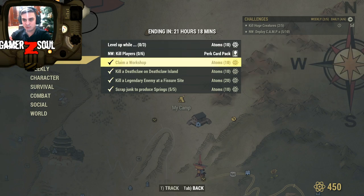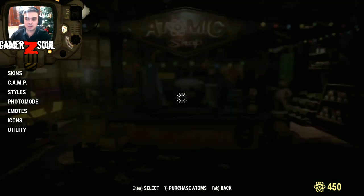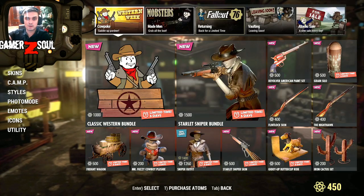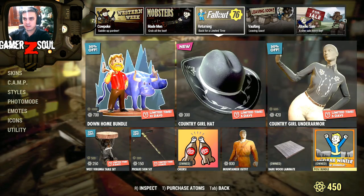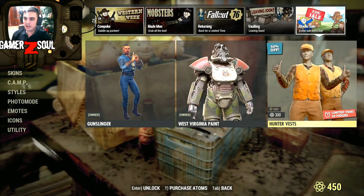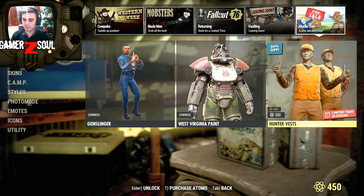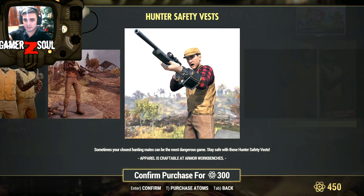So that is that — super easy. 50 atoms, there you go. In the Atomic Shop we have an outfit with a 50% discount. I already reviewed all of this yesterday on the Tuesday video and this is what we have today: the Hunter Safety Vest. For 300 atoms — the original price is 600 — so basically a 50% discount.